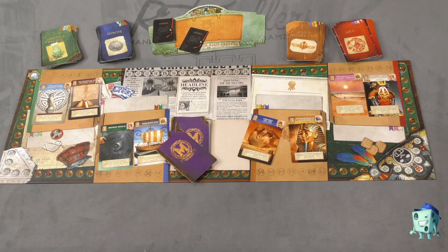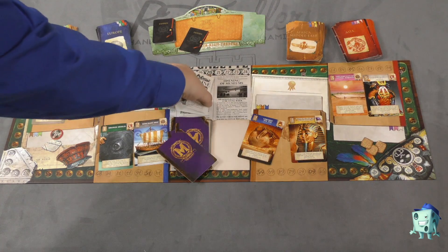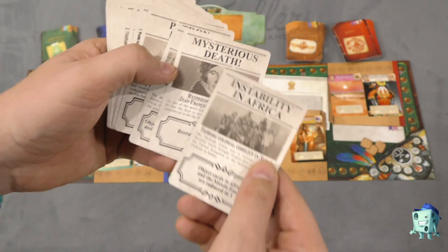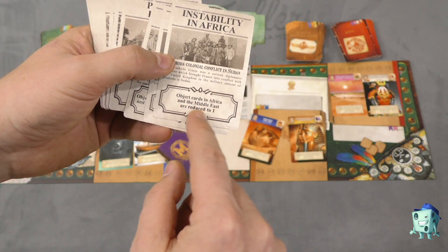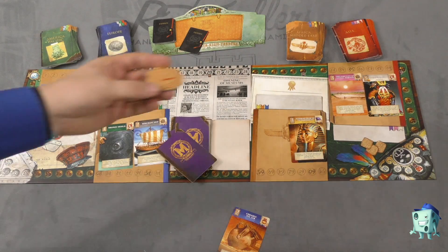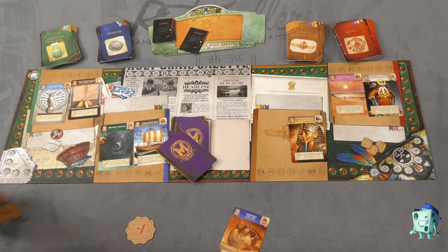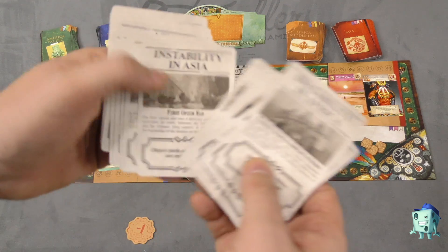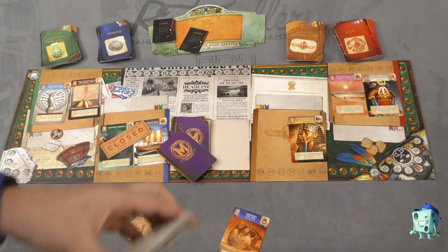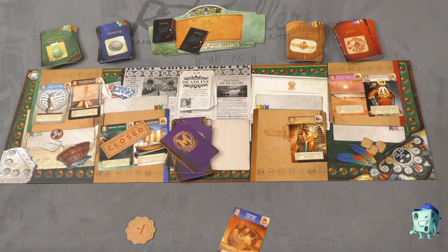Before the first player goes each round, you will draw a headline card, and these cards do different things. Maybe recruiting experts costs one less. Object cards in Africa and the Middle East are reduced to one. Sometimes something is completely closed and you won't be able to buy from that area for a round. These cards just throw a little bit of a wrinkle into the mix.